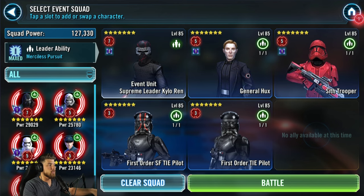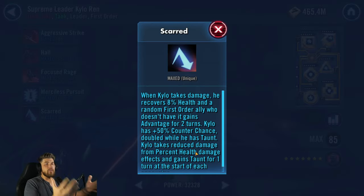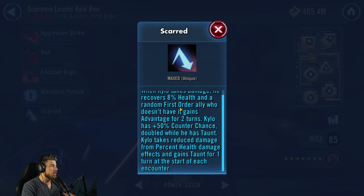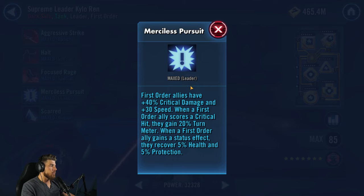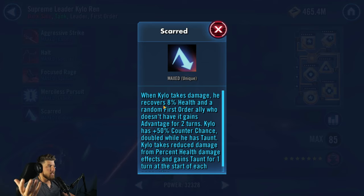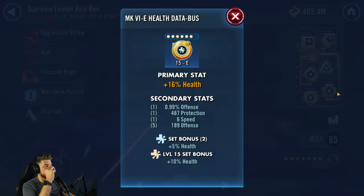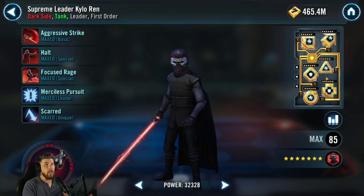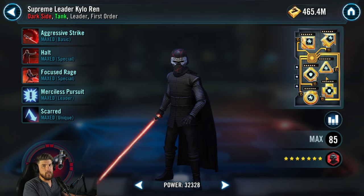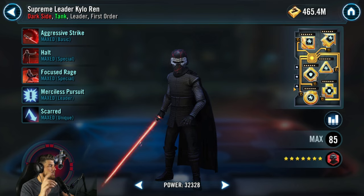Starting with Crew, give him a bunch of survivability. Whenever he takes damage he recovers 8% health, and every time he gains a status effect from his leadership he recovers 5% health and protection — so he's recovering 13% health and 5% protection per cycle. I have two health sets with a defense set, and a mix of protection and health primaries. Only go with the health mods if you have a 6.1 mod to get the 16% health bonus; otherwise go for protection.